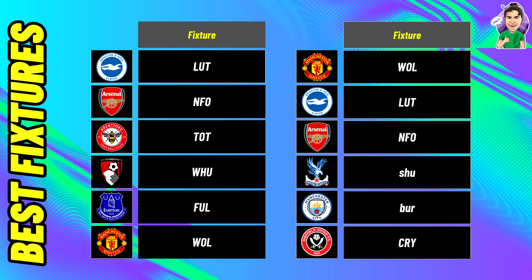Arsenal's fixture against Nottingham Forest at home is great on paper — it should be quite comfortable. Between Gabriel, Saliba, or even Ramsdale, who are you choosing from the Arsenal defence? Interestingly, the fourth and sixth best defensive fixtures are playing each other — Crystal Palace away to Sheffield United — which might suggest a 0-0. If you have Crystal Palace or Sheffield United defenders, they could be getting a clean sheet in GW1.